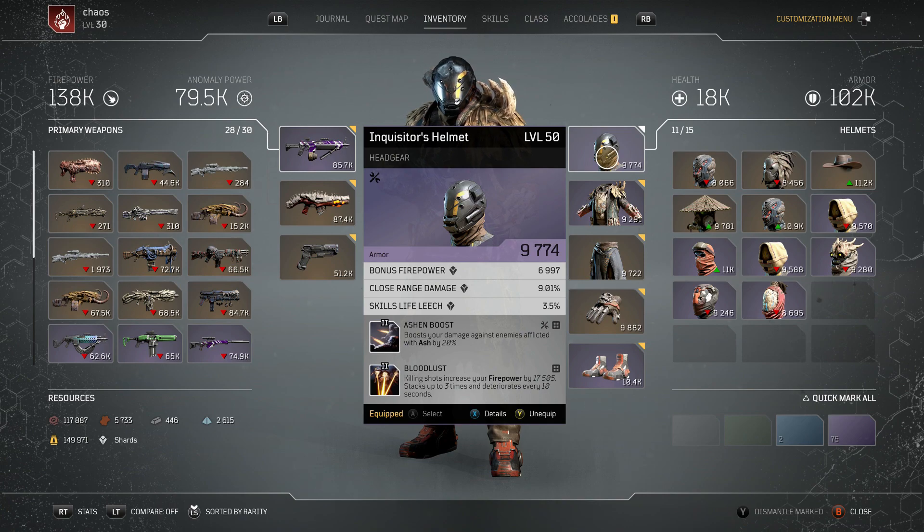With this piece we've got bonus firepower, close range damage, and skill life leech — all of them are fine, go with whatever you can get. The main thing will be the mods. I've chosen Ashen Boost and Bloodlust. Ashen Boost is going to give you that extra 20% damage against every single enemy that has ash on them. You will be hitting a lot of people with ash — almost all of them — especially if you put Ashen Bullets on your gun, then you'll definitely be getting that 20% at all times.